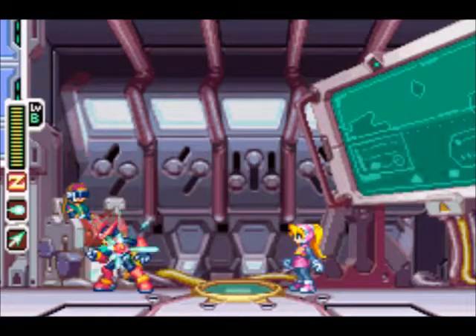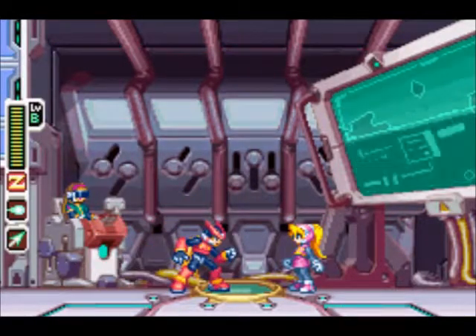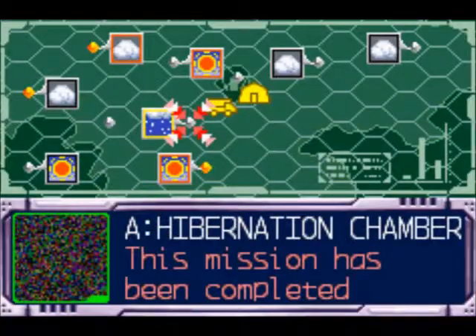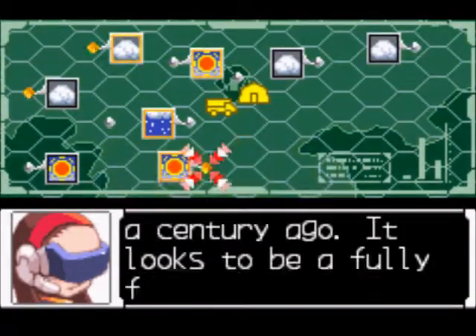In the last part, we saved Nij from some prison, and Dr. Wile showed up for a minute. And now we're going to take down the next two of the Iyanjar warriors. So our first mission here, we got the Living City, which is guarded by that annoying little chicken dude.